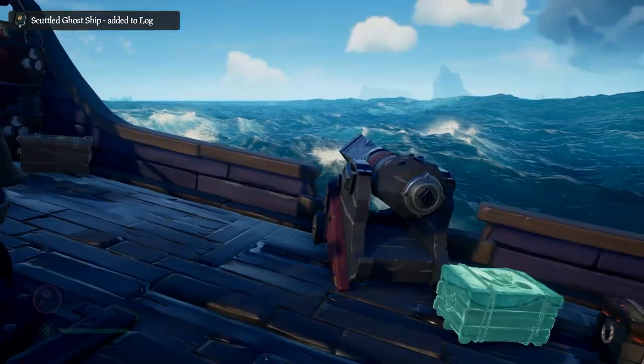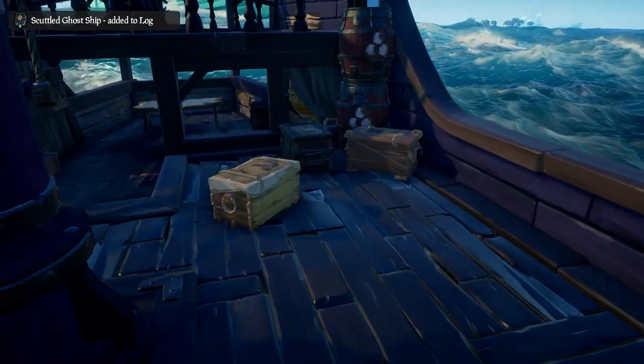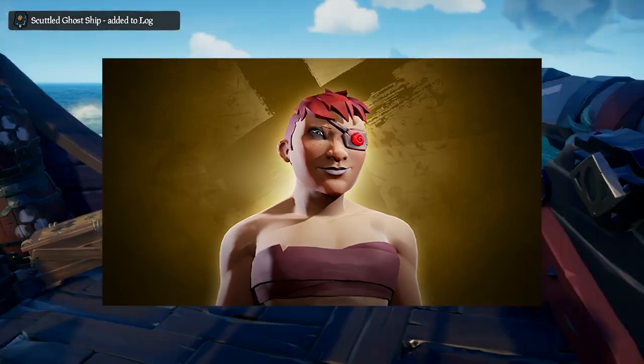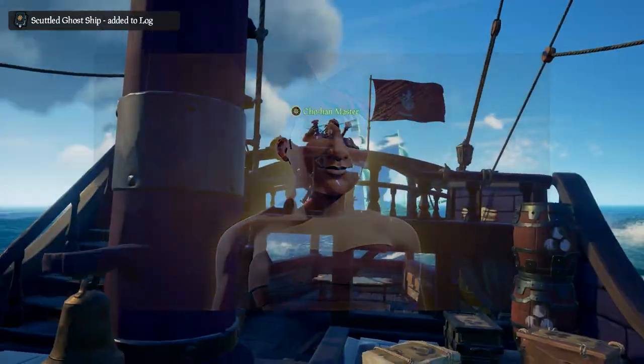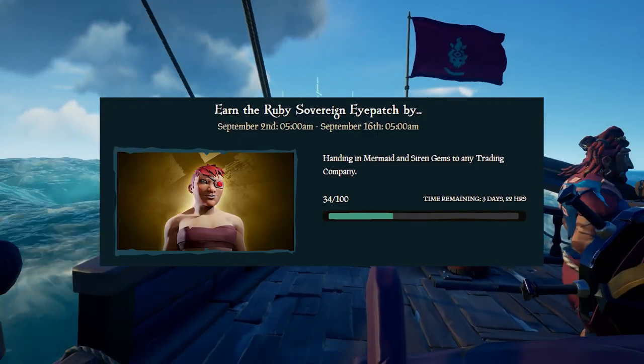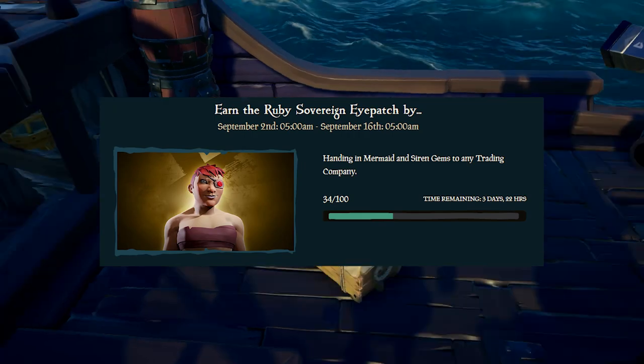Now, that covers getting the scars, tattoos, the makeup, and the title. There is one more reward, which is the Ruby Sovereign Eyepatch. This is the most difficult of the items to get, as what you need to do is hand in 100 Siren or Mermaid Gems to the trading companies.